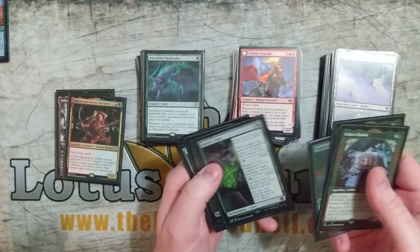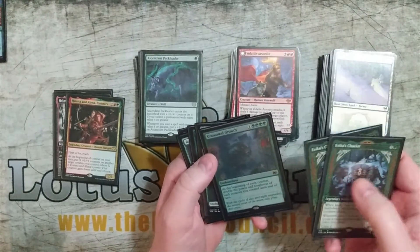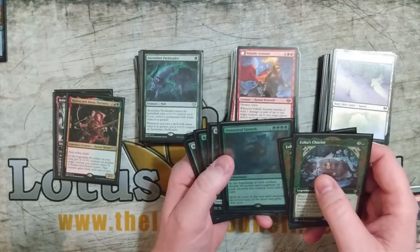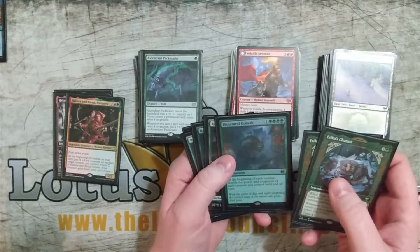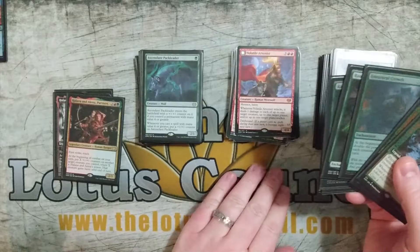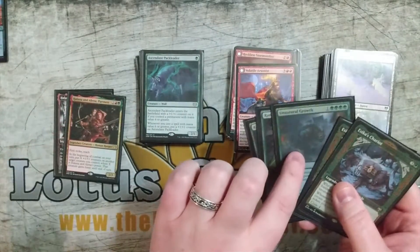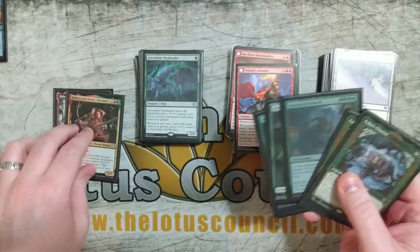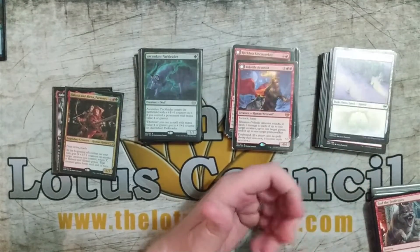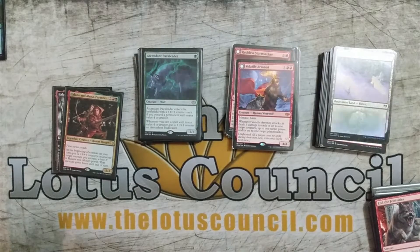People talk about how if you're running green you need Ranger Class, you need Shakata's Chariot, Natural Growth could be good. I mean Natural Growth would be really good if I could get it out, but it's four green pips so it is kind of expensive. Triggering Reckless Stormseeker and then Halana and Alena could mean putting six plus one, plus one counters on something, which could be potentially good — but just too slow.